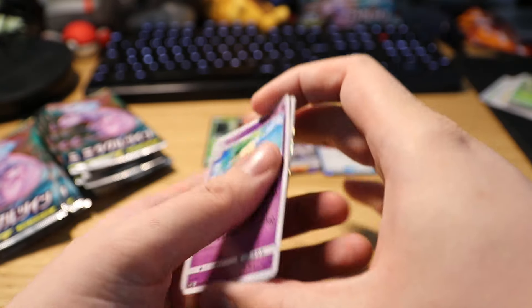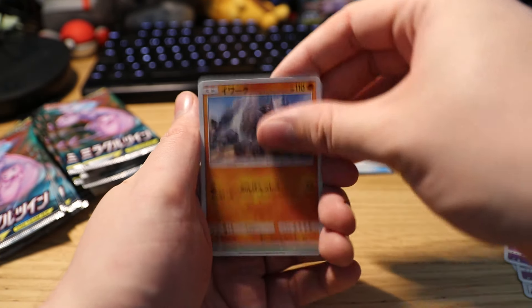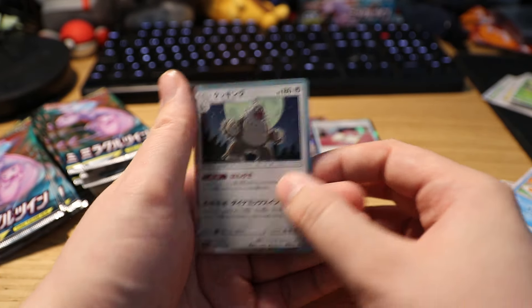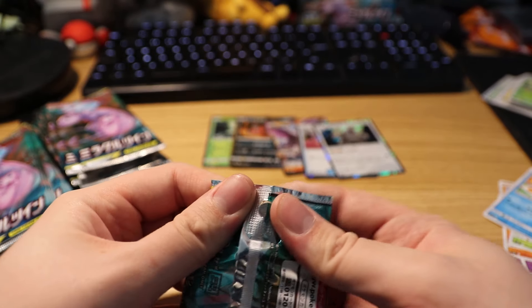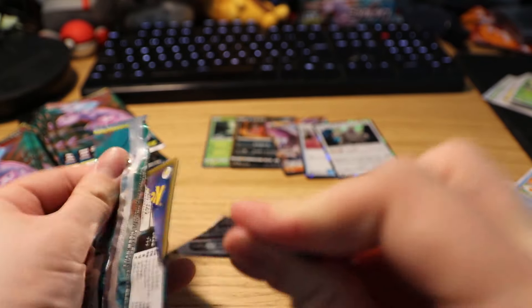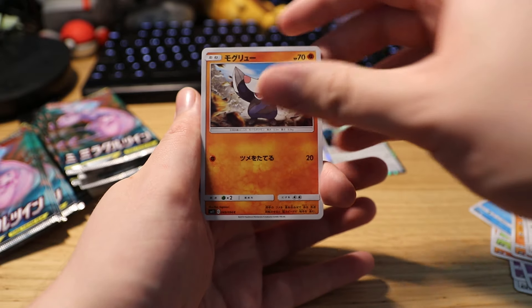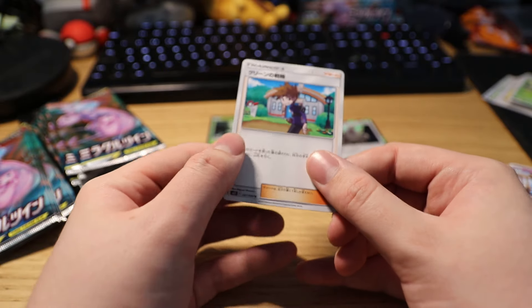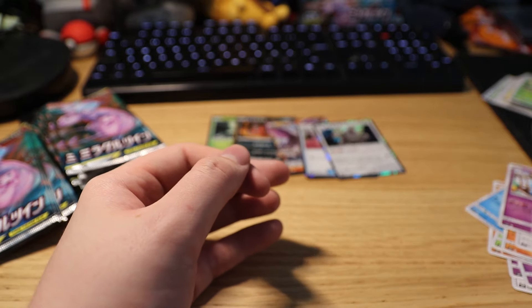One to the front, turn it around — it's Exeggutor. We got a leaf, an insect, and on the end we have a Slaking. We also have a Relicanth, Breloom, Drilbur, and a non-holo Green's Strategy. Next pack.